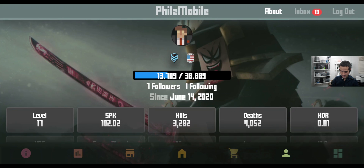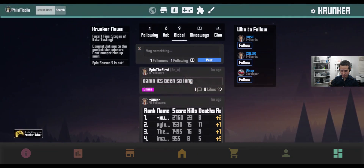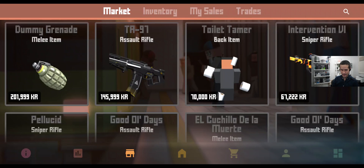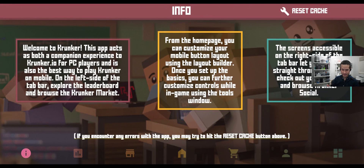Moving on, here's the profile page, and then we have social on the right-hand side — just a convenient way to access social. You log in using the profile page, and then that login is shared across social as well as the play screen. So let's go back to home, and then to the left of that we have market, so you can see some of the Season 5 items. You could even check your trades here. And then leaderboard, and then to the left of that is the info screen — just some basic info for people who are new to the app, and also a reset cache button which clears all your data. Just a convenient way so you don't have to reinstall the app if you want to change something or you're testing or debugging.